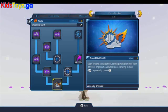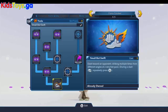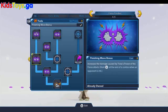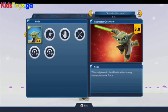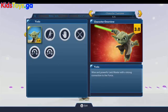Over here to the force finisher — Yoda has a great force finisher called 'Small but Swift.' We can also unlock the force jump on this tab, and there are some really great upgrades to the force finisher, four or five of them. There's power of the force one, and then the other ones are finishing move bonuses that really increase the power and the range of the attack. Yoda's force finisher is really cool and can take care of a good area pretty quickly. On the character overview, Yoda is a super jumper, force adept, and lightsaber master.